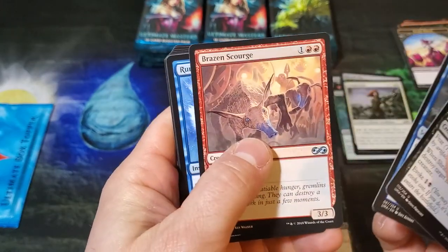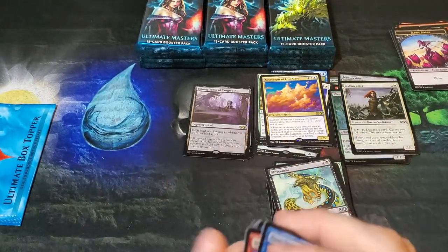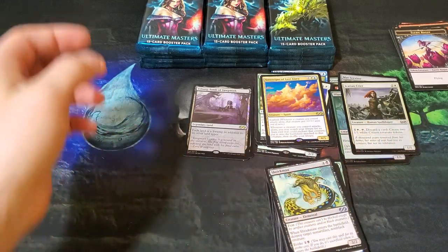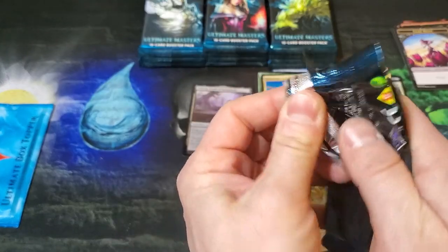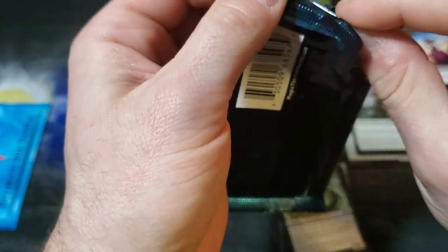Shriekmaw, Rise from the Tides, Raise His Courage. Got our commons there. So far no mythics — we are down to about 12 packs, so I'm assuming we're going to start dropping into some mythics here pretty soon.